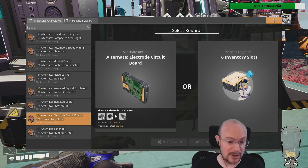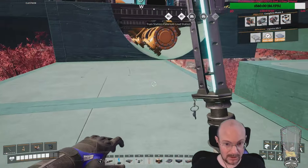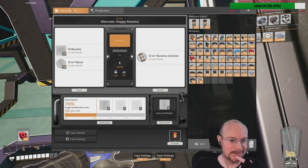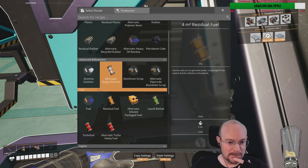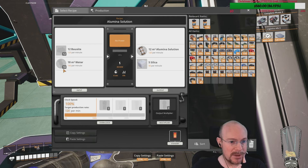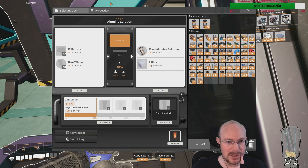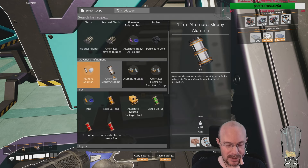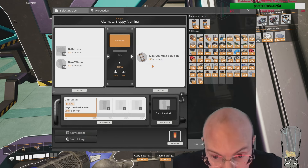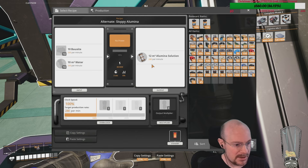The one that I wanted the most and the one I did get last night — let me look right here — I think I put it in here: sloppy aluminum. Because our goal today is aluminum. This is the original aluminum solution: 120 bauxite, 180 water, makes 120 aluminum solution and 50 silica. And sloppy aluminum is 200 bauxite, 200 water — goes straight to aluminum solution, and I don't need the silica.